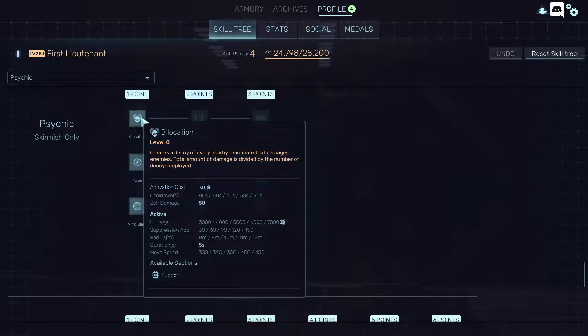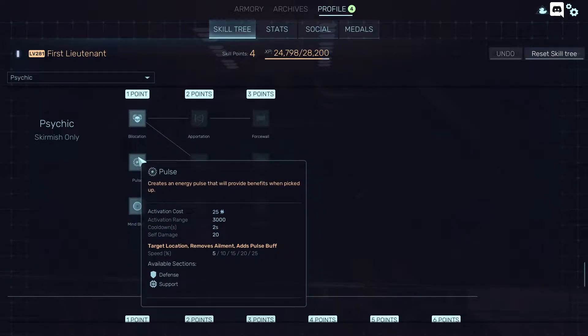I guess it creates a decoy and that decoy will deal damage when it explodes. Pulse looks like it places a buff that will give you speed, so if you pick it up you'll get a speed buff. Cooldown is 2 seconds. Activation range is 3000.